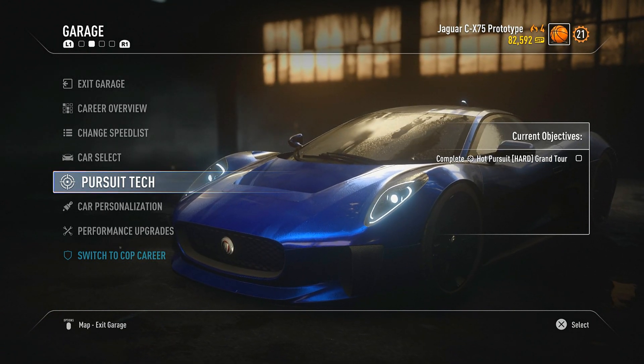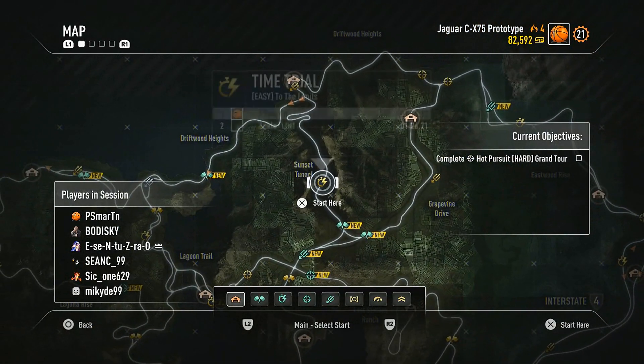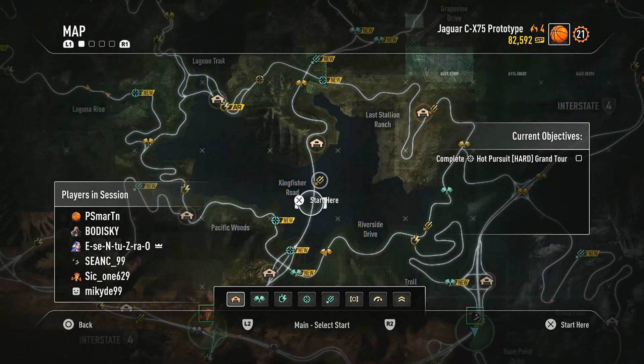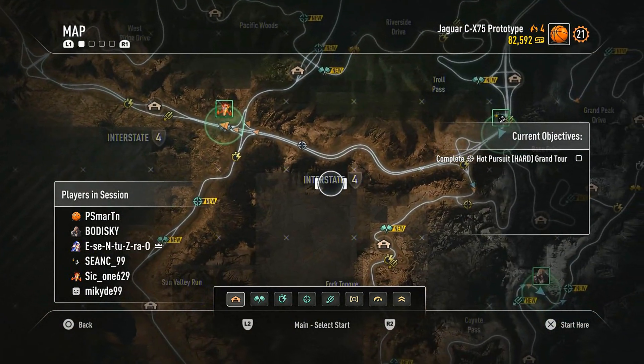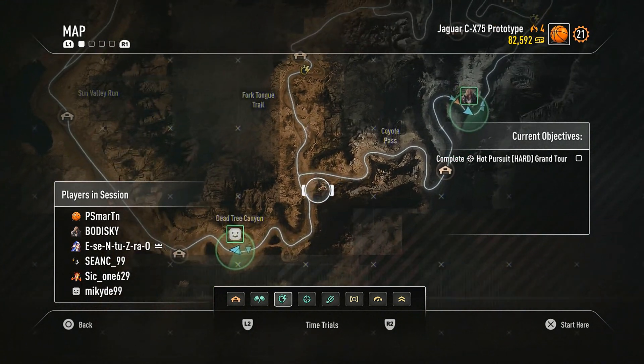With shockwave and ESF, this thing is gonna be able to shove people around, ram them, and take out their health. This should be pretty fun. So here we go — Jaguar CX-75 prototype, one of the first hypercars in the world. Let's do a time trial. Let's find one we haven't done yet.